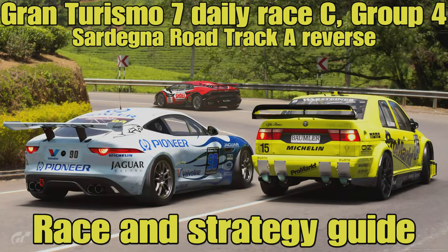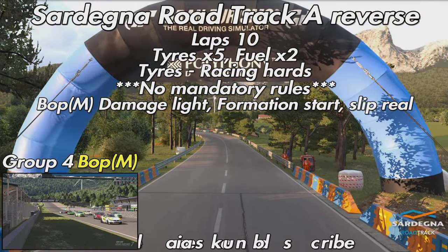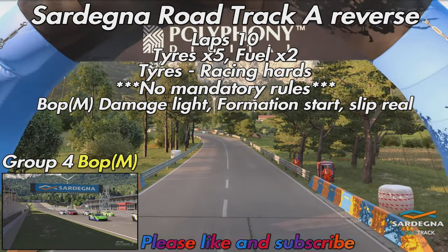Hello everyone, welcome to this week's Gran Turismo 7 DLRSC Race and Strategy Guide. For this week's race, we are heading to Sardegna Road Track and it is the A variant in reverse, and we're going to be racing around that track for 10 laps in the Group 4 machinery.